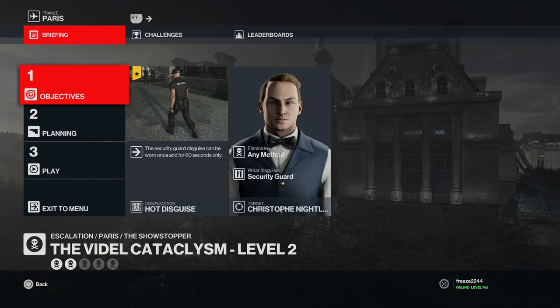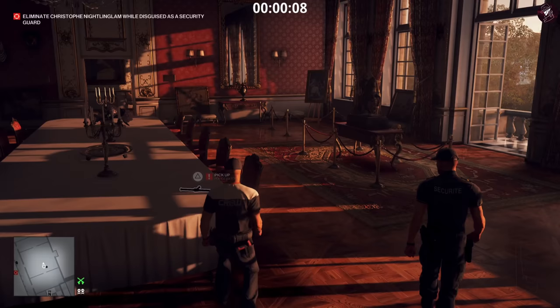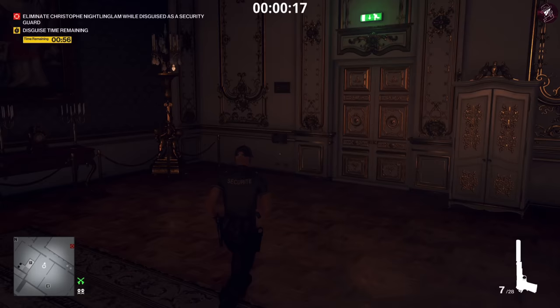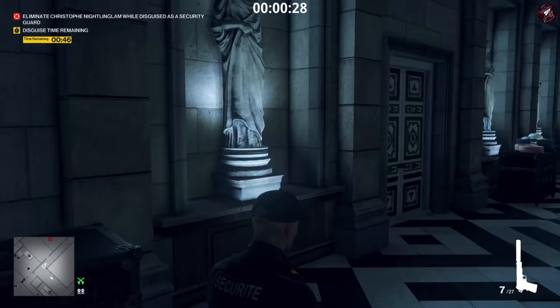In level two, the security guard disguise can only be worn once and for 60 seconds only. Other than that, same target, same equipment, same start location. Nothing's really going to change — we still head into the room where the security guard is, pick up the baton, hit him in the head, take his disguise. You'll have a clock counting down from one minute. Pull out your pistol and take out the camera on the opposite side of the room.